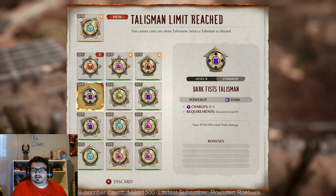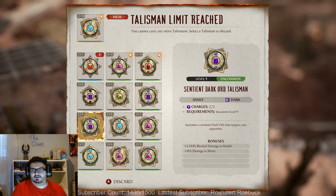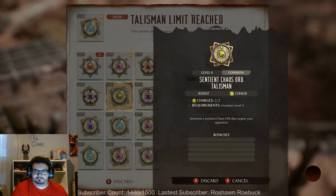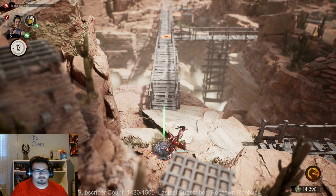Let's get rid of some of these — we need to keep that one in case we need another little four. Let's get rid of a sentient orb — this one's chaos, yeah, let's get rid of the chaos one. Gotta start getting rid of those.